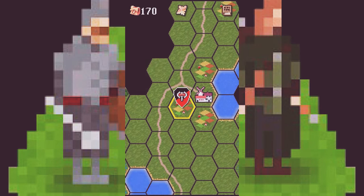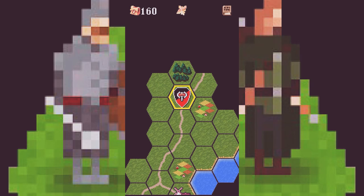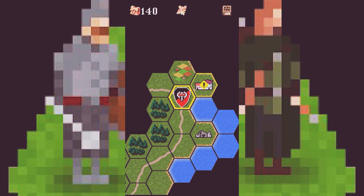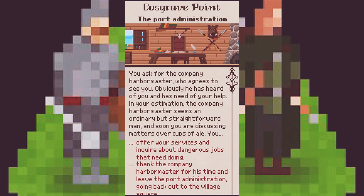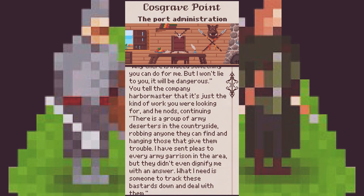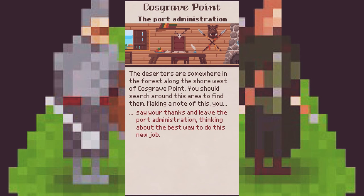Let's pay their toll. Sometimes it's not good to go on a rampage and encounter enemies because it can be pretty bad. Just follow this path and you will easily reach Causgrove Point. A collapsed lighthouse — you have no idea how old these ruins are, a pretty sad sight. Let's deliver this parcel. You ask for the company who agrees to see you — he has heard of you and needed your help. He says it will be dangerous, but we'll find the deserters and make them pay.